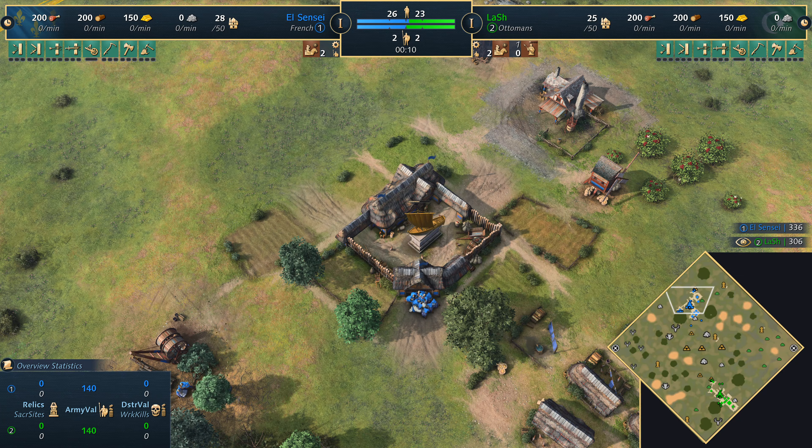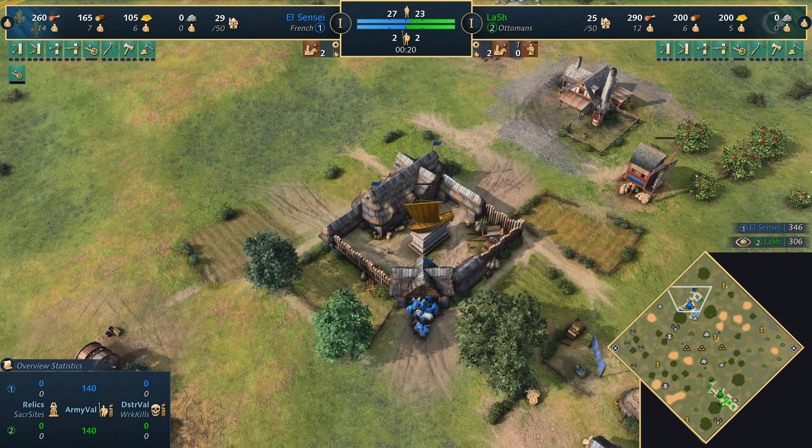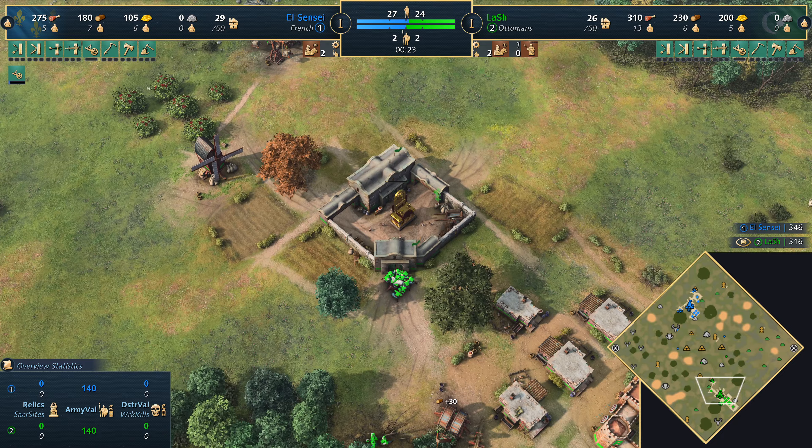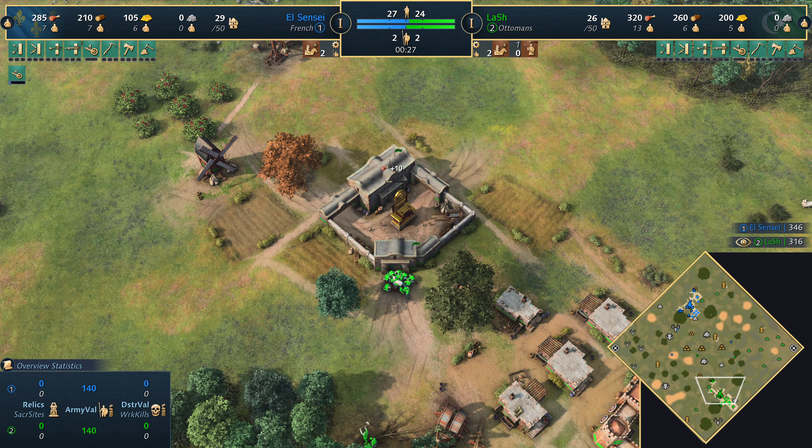Welcome to REGIONS. Today spawning in the north corner of the map in blue we've got El Sensei, also known as Vortex, playing as the French. His opponent in the south corner of the map in green is Lash playing as the Ottomans. Welcome everyone to this Age of Empires forecasted game on the game mode Empire Wars on the map Regions.